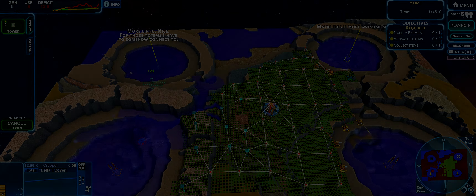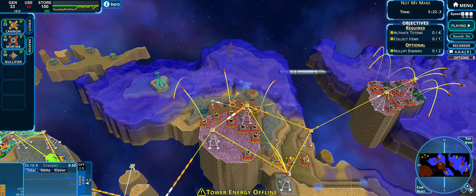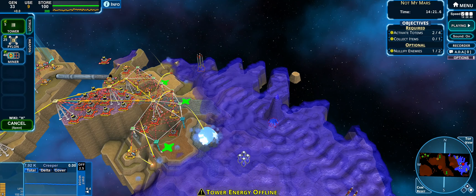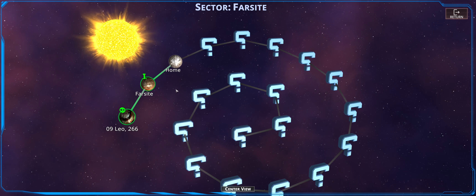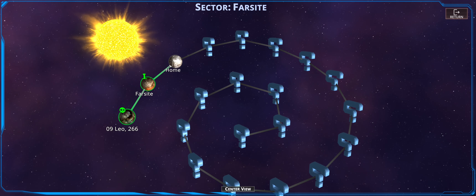Hi gamers and welcome back to Creeper World 4 as we play through the story. In this episode we head back to what we think might be Mars — it is not Mars — and we gain the ability to use the mortar weapon, which is a really good weapon. We learn about miners, use miners to gain an insane amount of power, and we learn about pylons, which push power over a further distance than towers. Let's take out some creep.